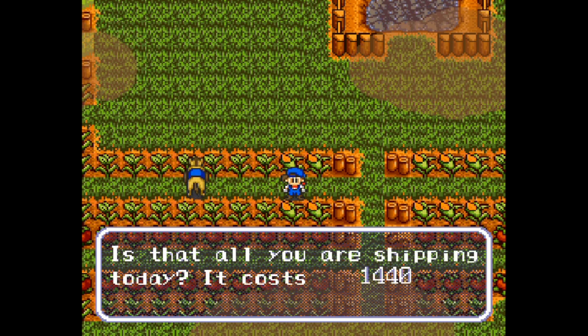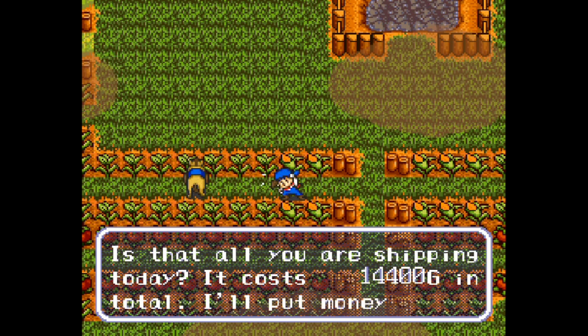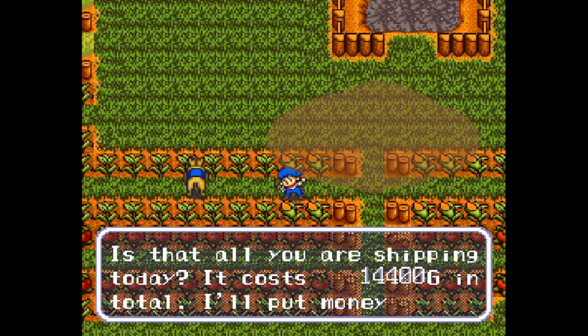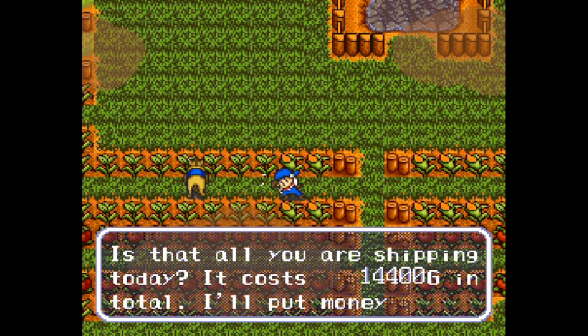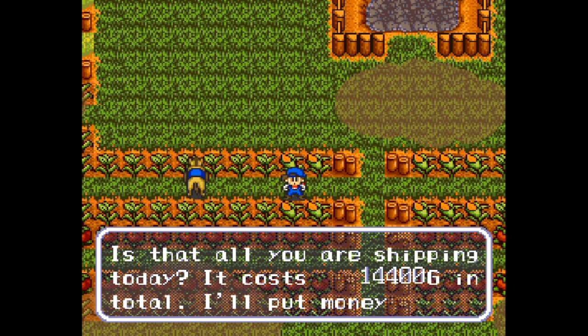Is that all you're shipping? It costs 14,400 gold - so I made 14,400 today. I can't remember exactly how much I make on just the chickens and cows. But there's 12 chickens times 50, so that's 600. And then the cows are like another 120 to 160 per milk, I think. My cows are max happy so I get the biggest milks. It's a significant amount of money from the 12 cows.